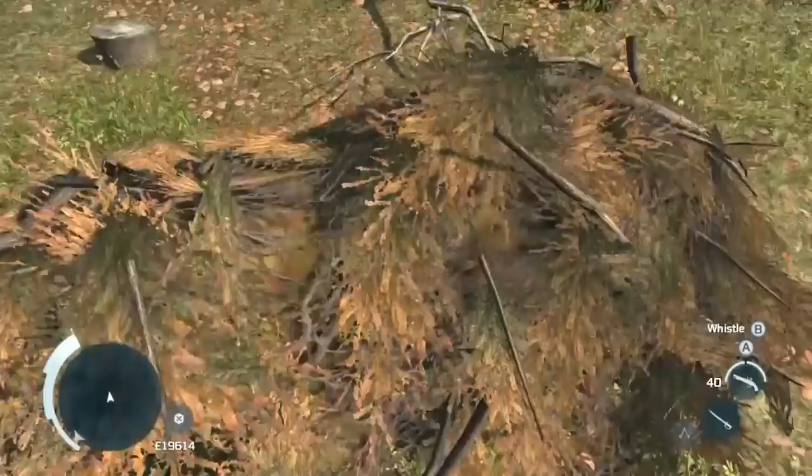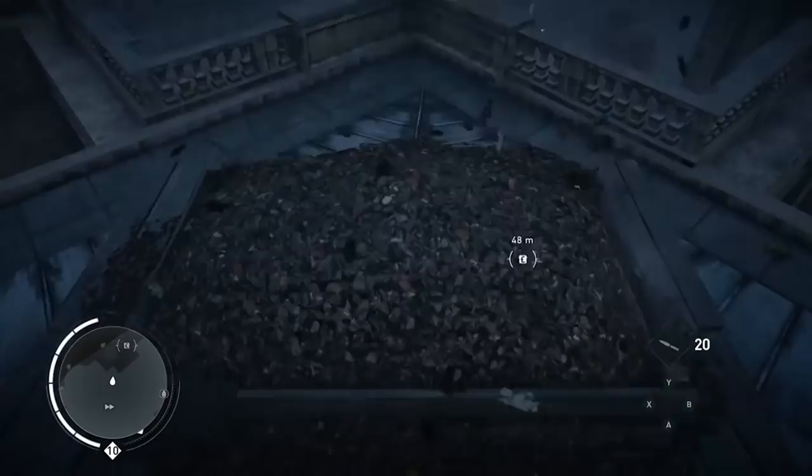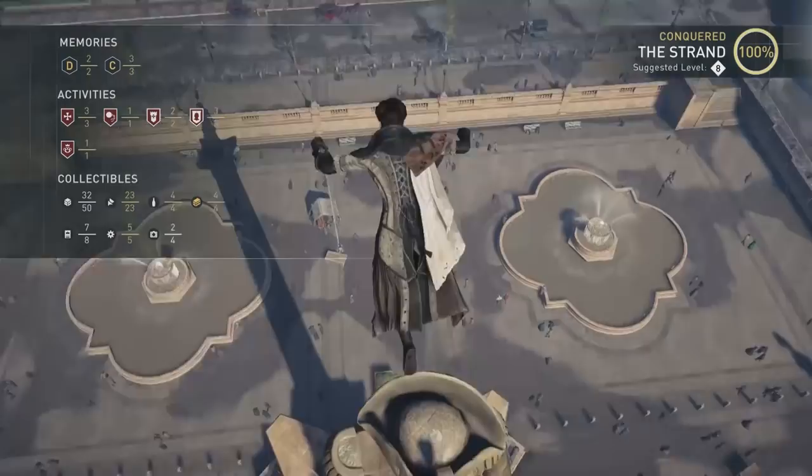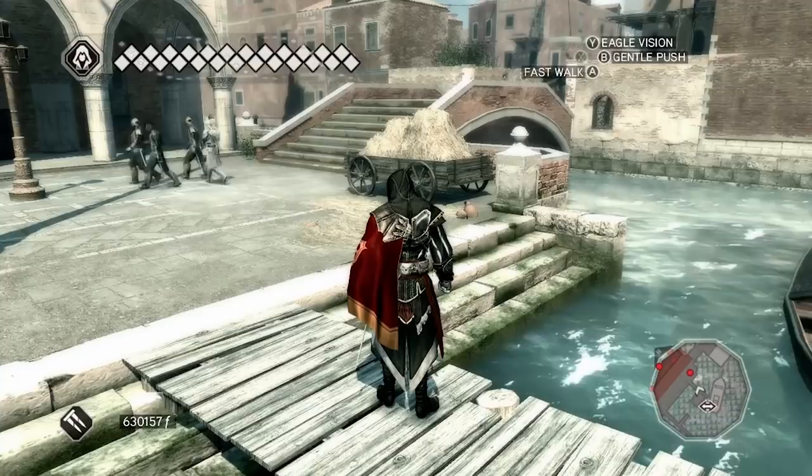The fact that you can just leap into a stack of dried foliage to avoid detection isn't the least ridiculous thing about this series' mainstay. Consider, for instance, how they're all placed right underneath tall landmarks to break your fall, as if that's something the human spine can handle. Or the way that guards refuse to learn about this commonly used hiding place, with most of them wandering right past and only occasionally having a poke if they happen to be one of the few guards issued with a long stick.